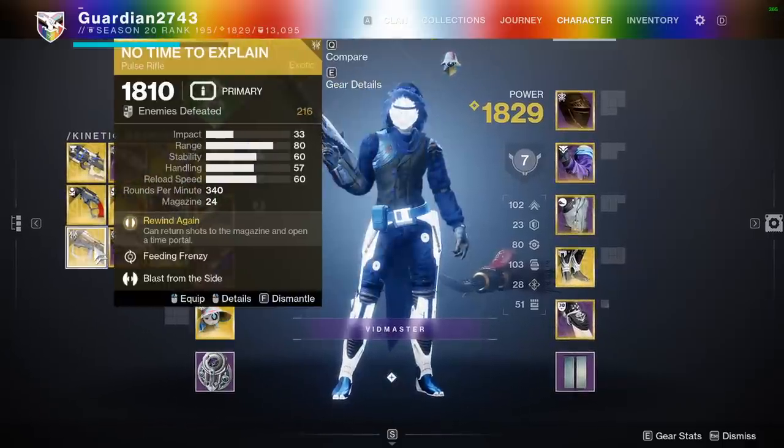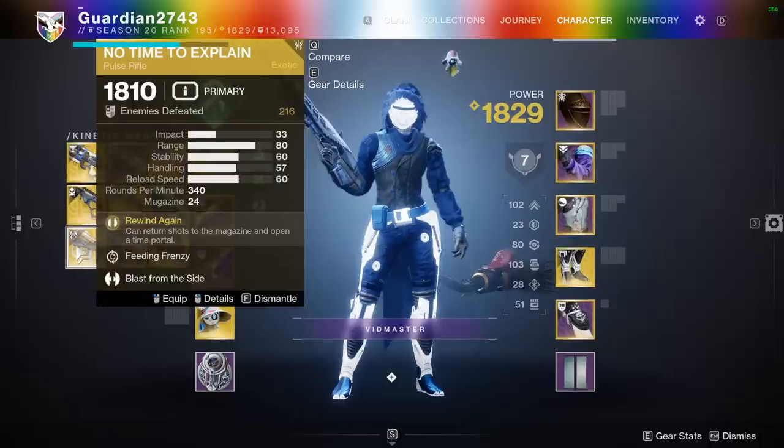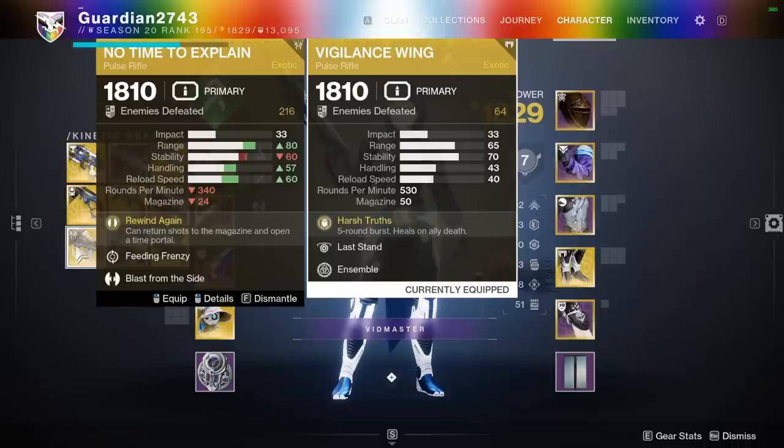I will tell you right now, though, even without trying the Vigilance Wing, I know the No Time to Explain is better. It has better stats, and it is a three-burst pulse rifle, which is just a lot more natural compared to the five-burst.